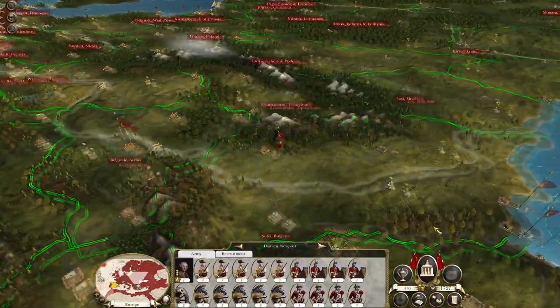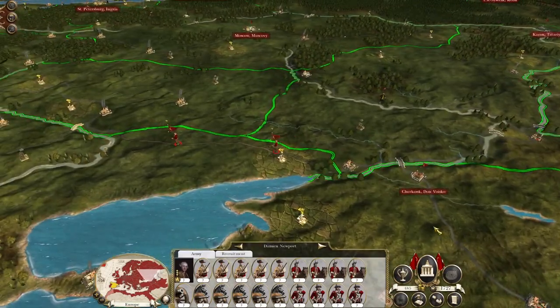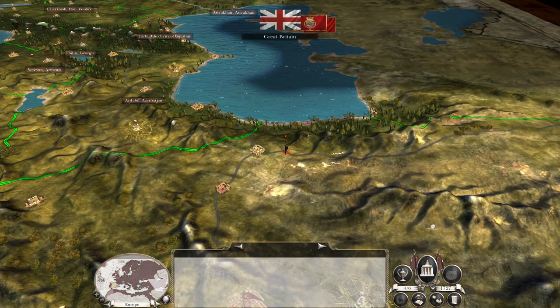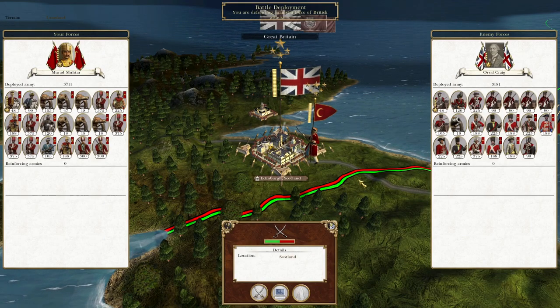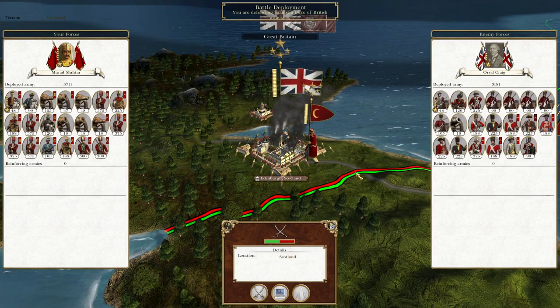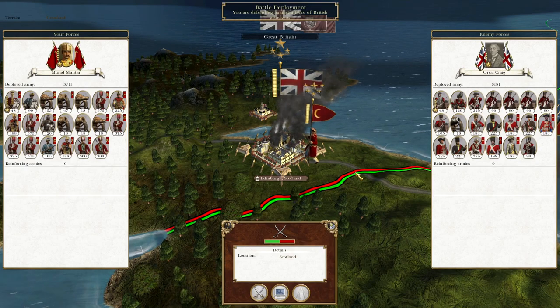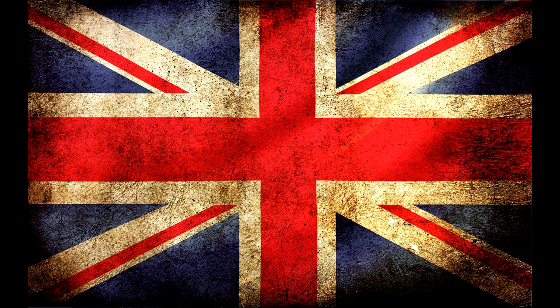More troops over on the Indian front. I really need to build up my strength in the Gulf, because I want to pretty much put a stranglehold on it. They're actually going to sally out of Edinburgh — sweet! But looking at the timer, I believe it's time to end the episode. Thanks for watching guys, hope you've enjoyed. I'll see you next time for this fight in the last territory of the British Isles. Cheers everyone!